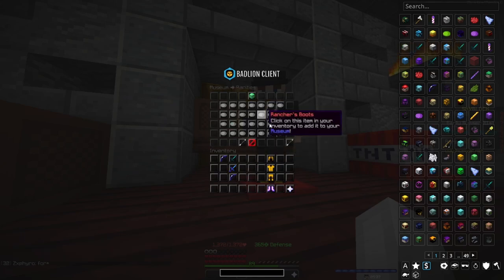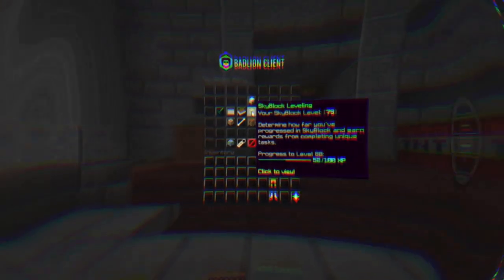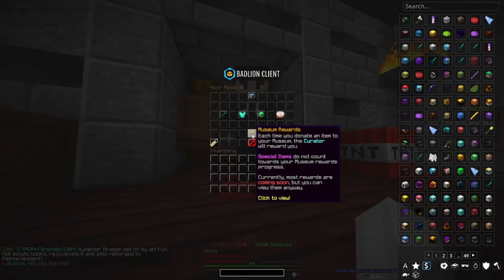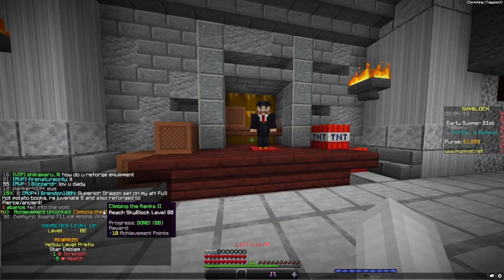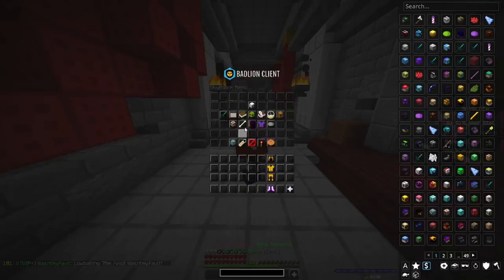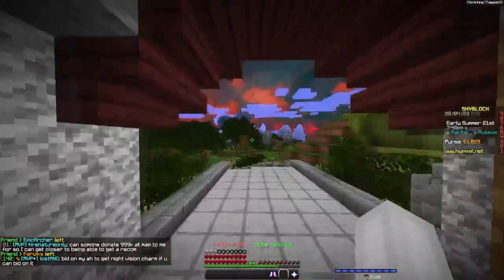And then to think about rarities, which I've never even looked at before — just think about how much of this stuff you have. Looking at my level, I'm 52% of the XP of the way to 80. So if I just go to museum rewards and press claim all — climbing the ranks to reach Skyblock level 80 and the yellow level prefix. There you go — level 80! And I didn't even get anywhere near done. I got like 60 XP from that, and for me that was super easy — just stuff I've gotten from dungeons. I haven't even searched through my chest for random weapons.